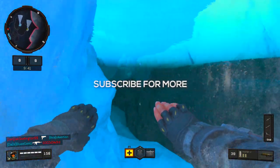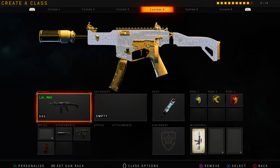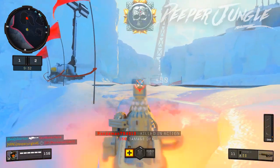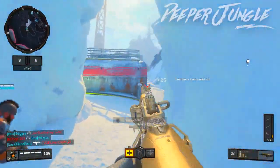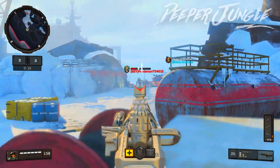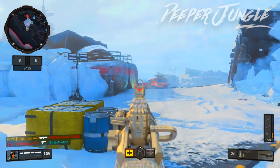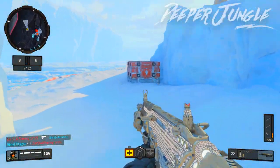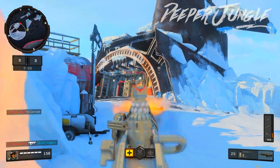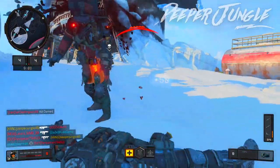Hello everyone and welcome to another video. In this one, I'm going to be doing a commentary talking about the best perks as well as the best gear to run if you are a fast-paced player in Call of Duty Black Ops 4 and you want to get more kills. This is also going to be really helpful because Nuketown will be releasing on the 13th of November 2018, which is actually next Tuesday at the time of recording this video.